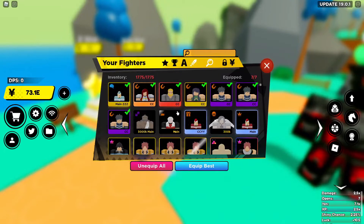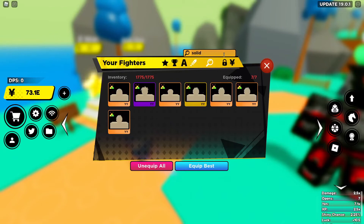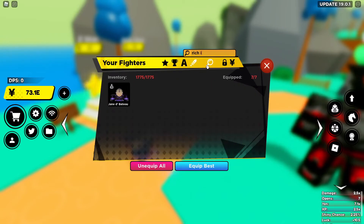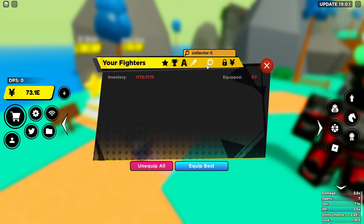So once you get your full inventory, be it normal opens or max opens, you can then click on the magnifying glass up here to open the search bar and start searching for passives that you want to keep. For example, type 'solid' for Solid Gold — I didn't get any here, so let's go down to Rich 3. You have to use the eyes to be able to get to that passive. Unfortunately, nothing there. No Rich 2, I didn't even get a Rich 1 unit — Super Island is not doing it right now.